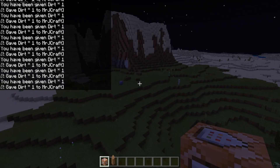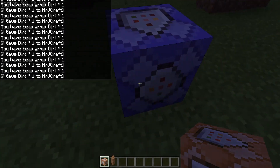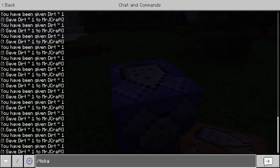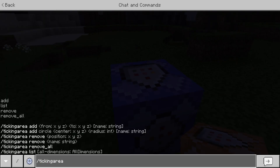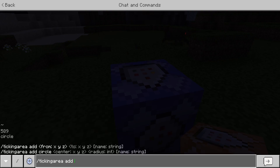Let's keep command block output on so you can see it working. If we want this to work anywhere in the world, we do 'ticking area' and we can add, remove, or remove all. I like doing circle because it seems to work better. One thing that's a little annoying is that it works in chunks, not blocks — because the game works in 16 by 16 chunks, as many of you probably already know.